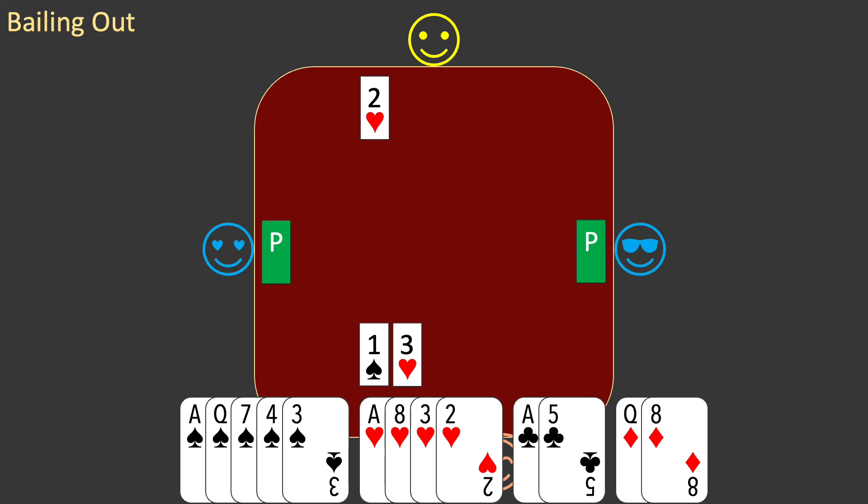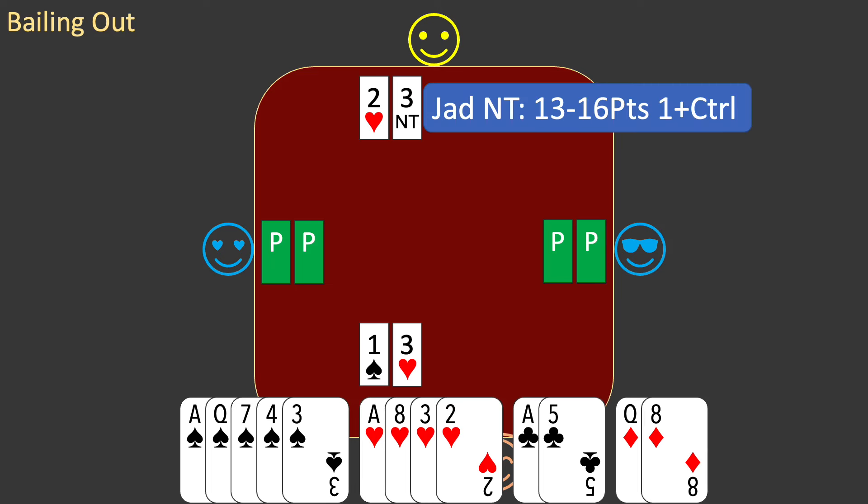West passes, partner bids 3 no trump, and east passes. It's your turn to bid. You interpret partner's bid. Partner's bid is not an attempt to play no trump. You have already agreed to play a heart contract. You have seen this bid previously. It is a JAD no trump.